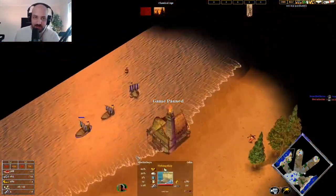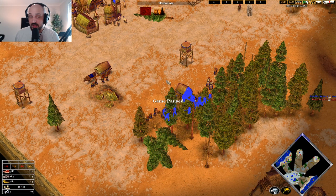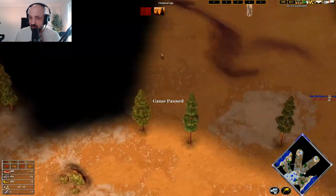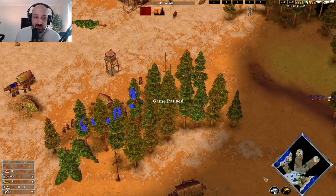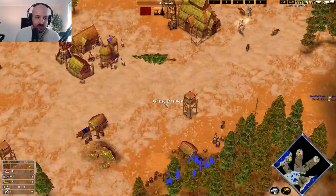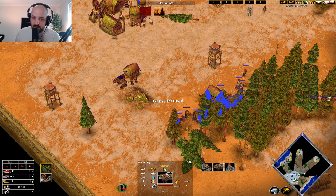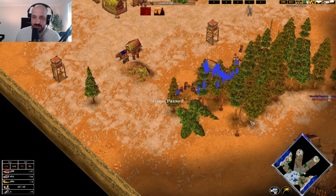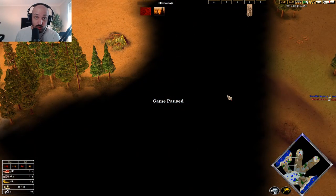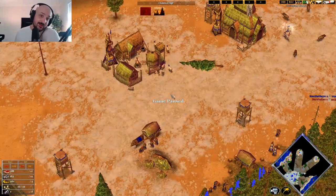You do have to drop houses and all that, but effectively you should be okay from this position to play the game out. Your strategies at this point are either all-in on land, or go for a semi-fast heroic while defending your water as best you can. There's a world where maybe going for a seventh villager on wood would get those docks up a little quicker, but this is completely fine.